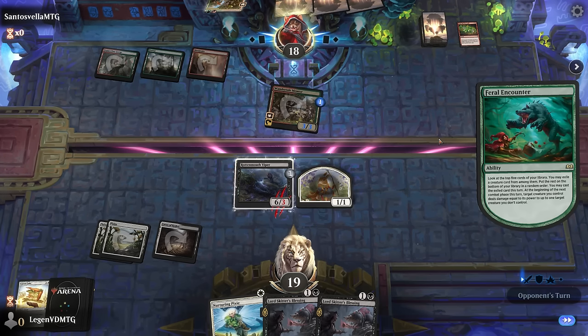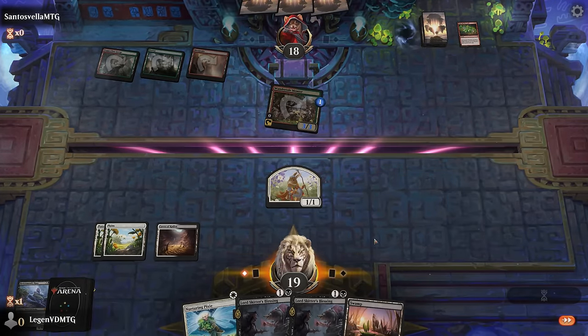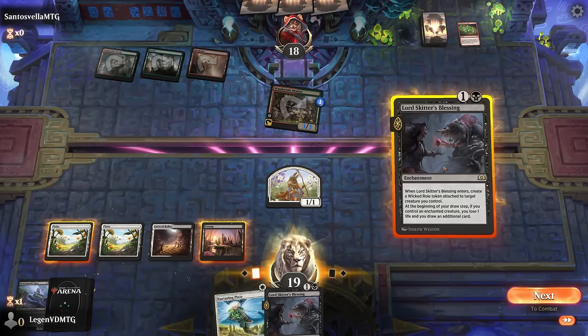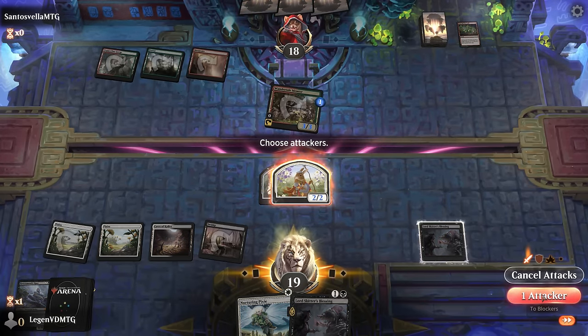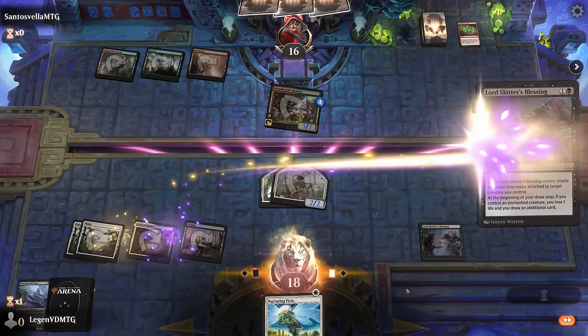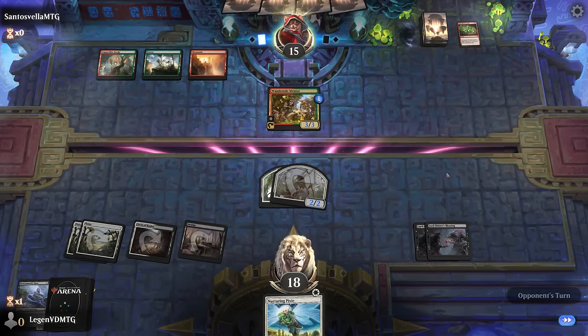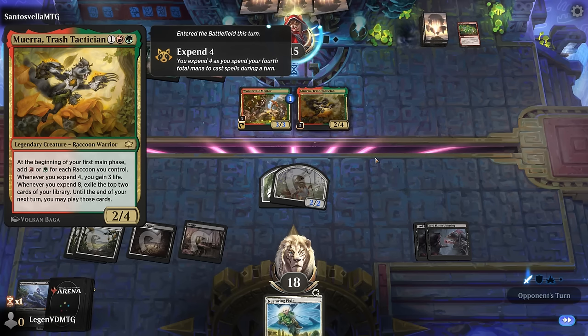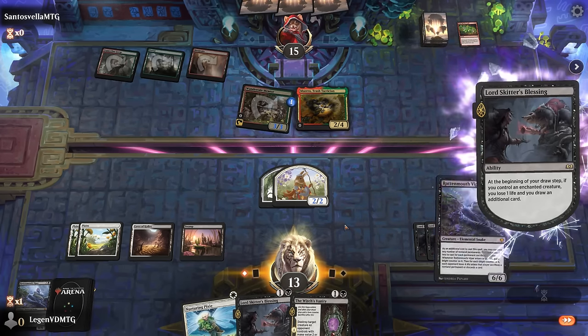At least our creature enchanted by Lord Skater's Blessing is more likely to draw cards. Do I just double up on Lord Skater? Yeah, I may as well. If they take out the rabbit, then Pixie can pick up a Blessing and I can enchant it again — hopefully they're out of removal. A 7/7 Viper would have survived. Next is the Trash Tactician, which can generate additional mana, but at least no removal for the Rabbit. Drew another Lord Skater's Blessing; Witch's Vanity not bad, and another Viper — excellent!